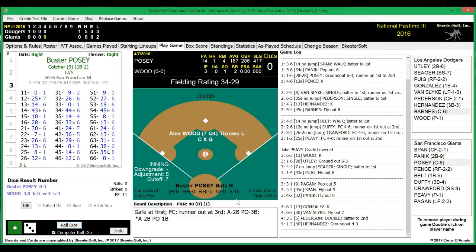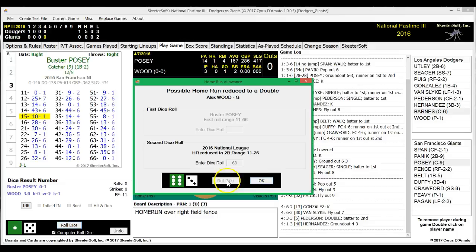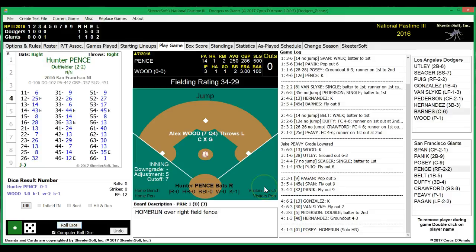The Giants will have Posey, Pence, and Belt stepping up against Alex Wood. And it's a deep fly — home run for Posey! That'll wake him up. Ties the game at one. Breaks the shutout. A little early to call a no hitter, but I saw it there — I just wasn't saying anything. Still waiting for that first no hitter in NP3, so it'll come sooner or later, but not today.